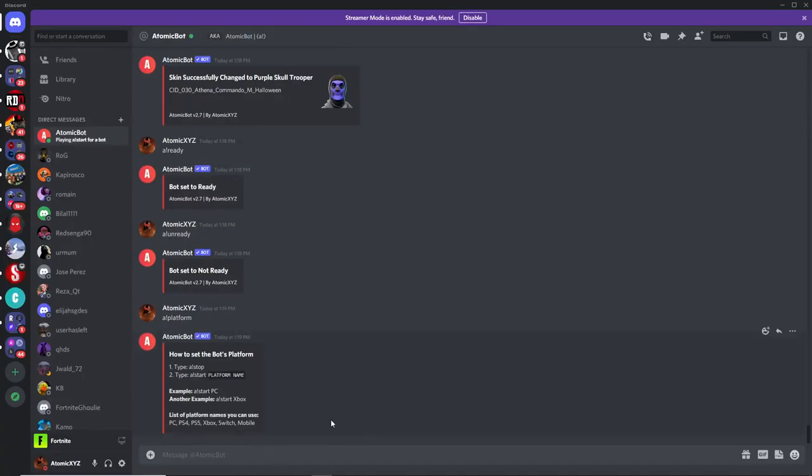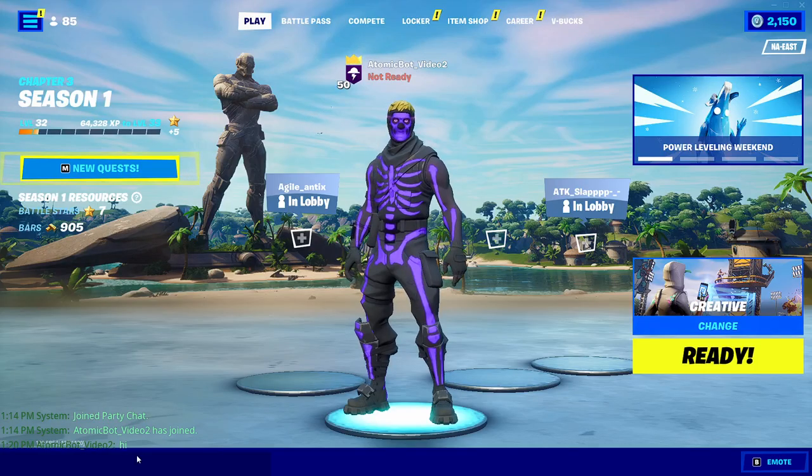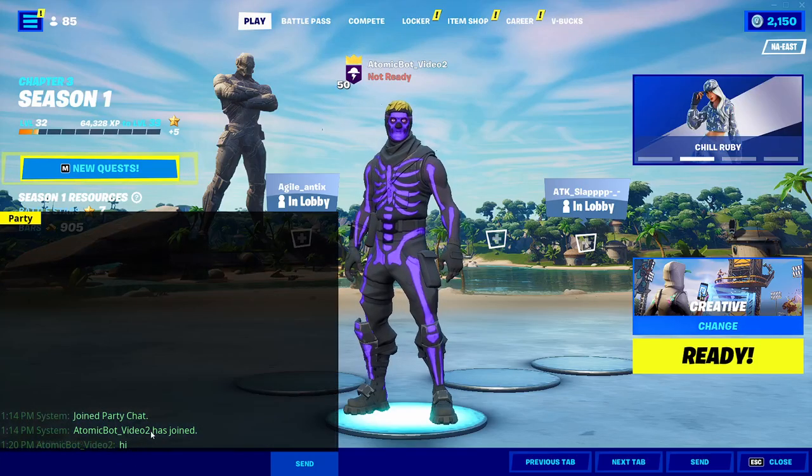If you want to make the bot say something, you can do A!say and then just say something like hi. That will send a message into the party chat. You can use this to troll people by making the bot talk or anything like that.